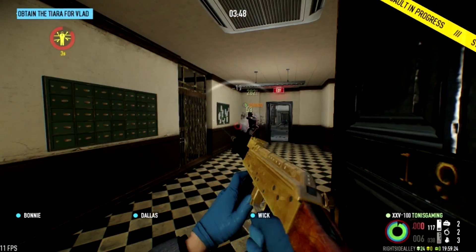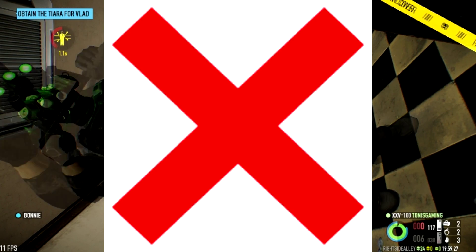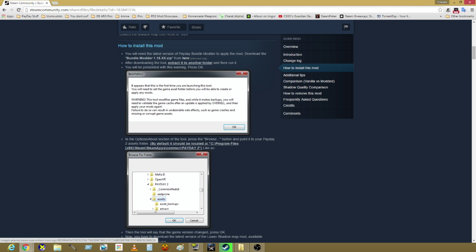Does your game run like shit because Overkill couldn't make a good game on a good engine? Well, you're in luck. Introducing Lower Shadow Map Mod — a mod that makes your game look even shittier so it would actually run good.